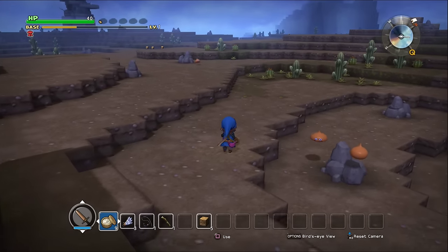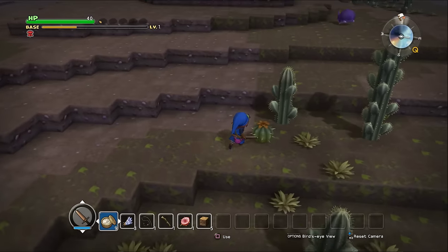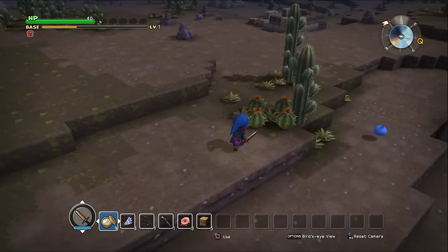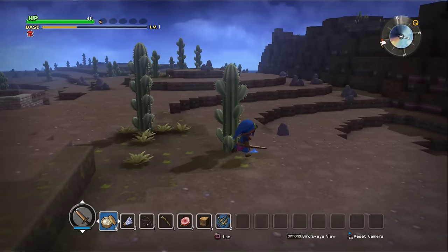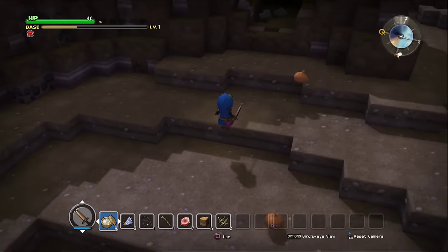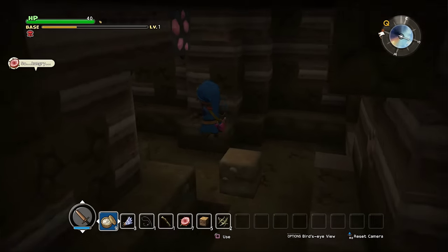Prickly peaches are all over the place anyway. There's one — that's the quickest access. We'll grab a couple though, because we should be needing to eat any minute now. And since there are about four right here, may as well snack a little bit. Which I don't blame him.